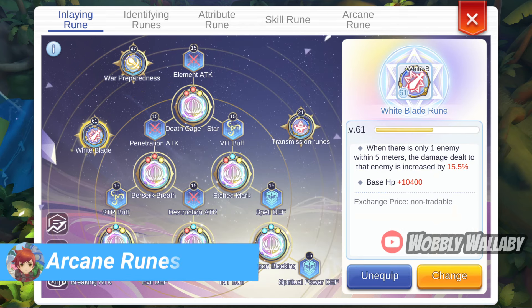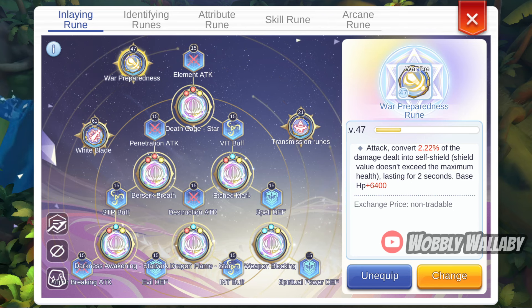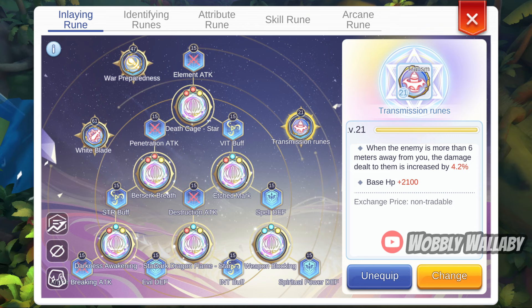For arcane runes, the White Blade Rune is good for a boss killer, especially if there aren't any other enemies around. The Ward Preparedness Rune is great for giving you a self shield, adding to survivability. The Transmission Rune is great, since Magic Dragon Breath is 7 meters range, so it will work at max range.